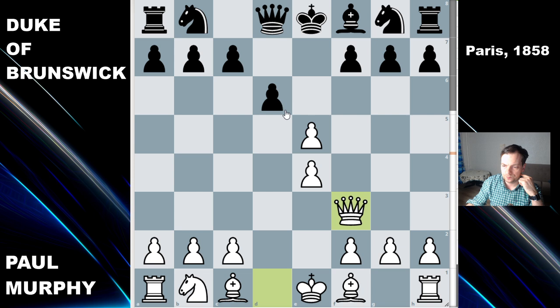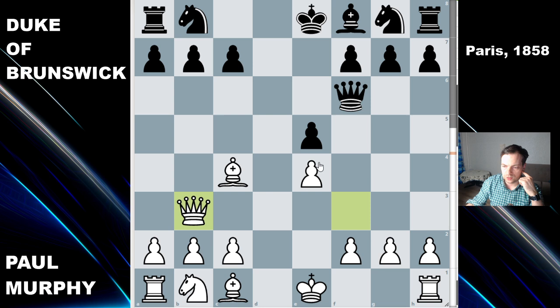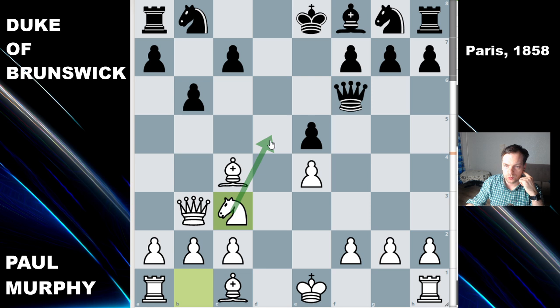Paul Morphy took with the queen and bishop to c4, with a very straightforward idea to mate. The Duke of Brunswick played knight to f6. In one of Fischer's simuls he faced two opponents playing the same move order in this position and won very easily. As you can see, the queen threatens b6, and the pawn on b6 combined with knight to c3 creates a very unpleasant knight to d5 idea.